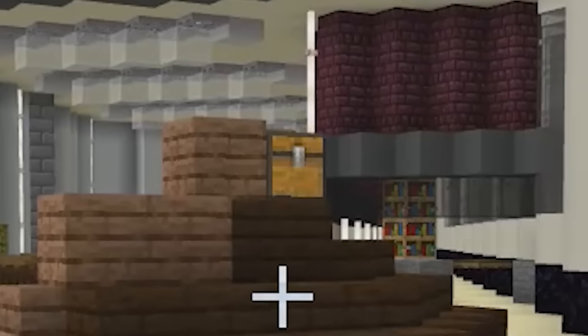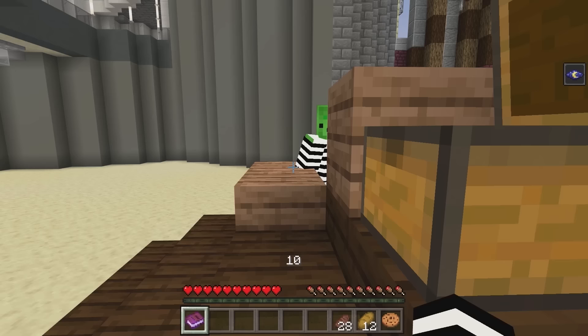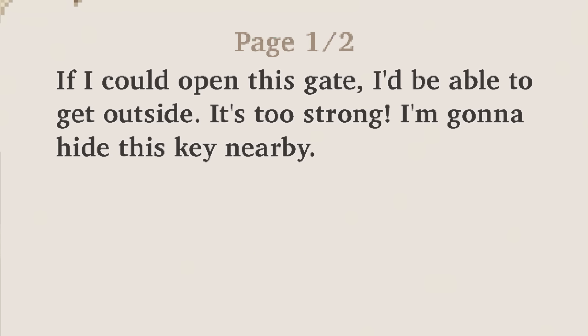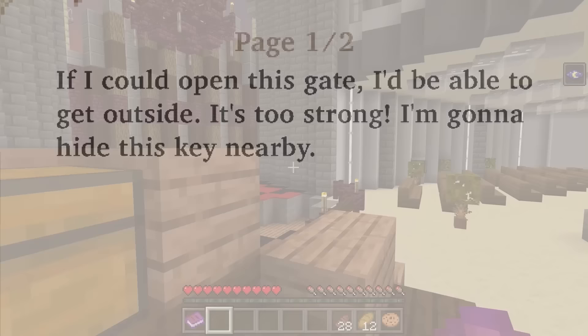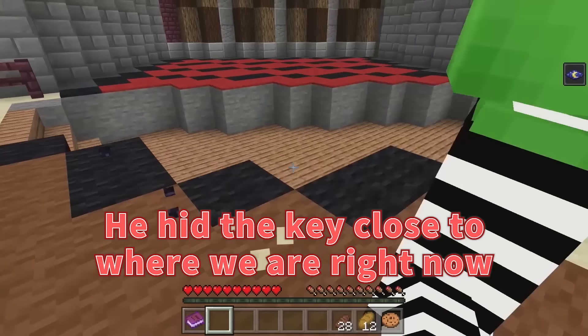A chest! Another book: If I could open this gate, I'd be able to get outside! It's too strong! I'm gonna hide this key nearby! This gate looks really tough. I don't think we'll be able to break it down on our own. Where's the key? Nearby? He hid the key close by to where we are right now! This must be it!